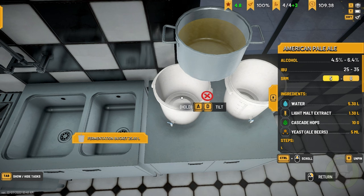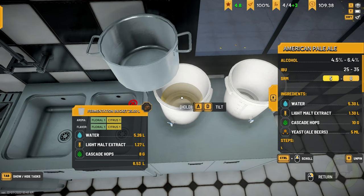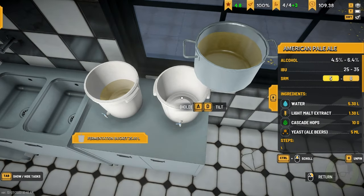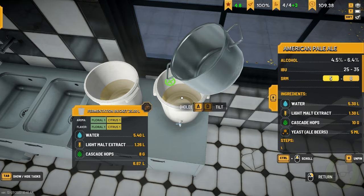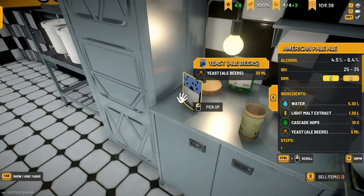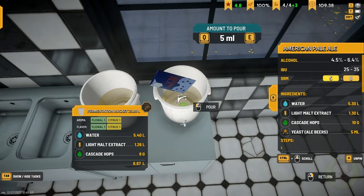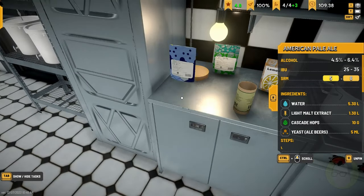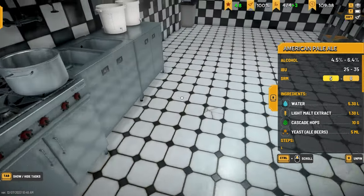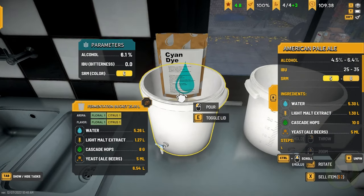Now we need to pour this in. In you go. Lovely. We'll throw that down - I hit that pot. We'll throw you in there. I wonder whether you can actually brew two at once in the one fermentation pot. Now we need our hops, our yeast now. We need five mil of yeast in here, and five mil of yeast in there as well. So that's got 20 mil left in it. I like how when you look at it, it tells you how much is left. We've got 1.2 litres in there, 75 grams in there.